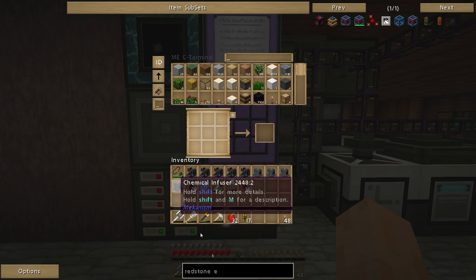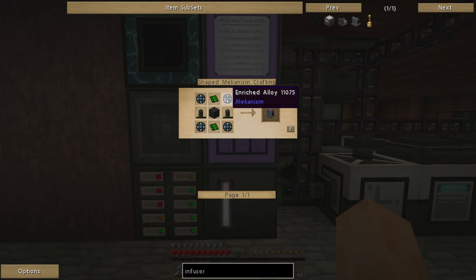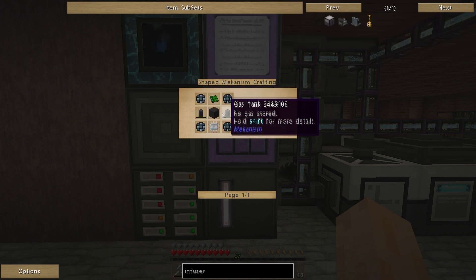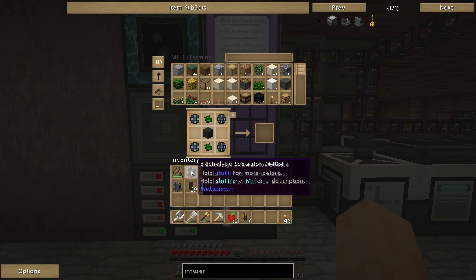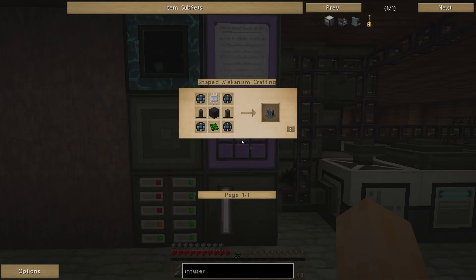You then feed that into a chemical infuser, and I actually want to make one more just to show you the recipe. The chemical infuser is just four enriched alloys, two gas tanks — which is just osmium around iron dust. So fairly straightforward. I've made my fifth one, since all my factories are basically operating in fives.